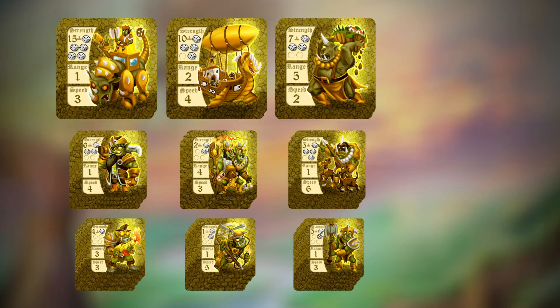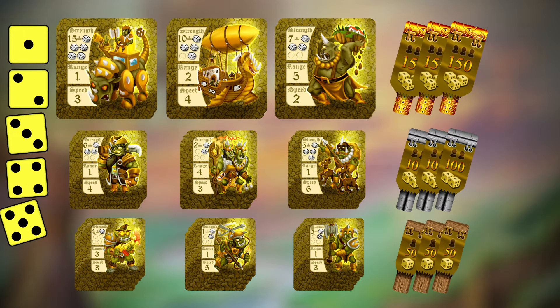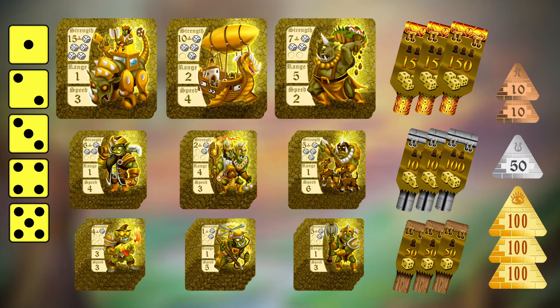Take three bandages of each type and place the next two grouped to the same type of units. Each player should also receive five dice of their color.